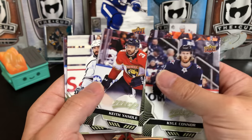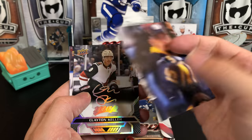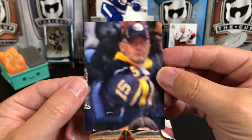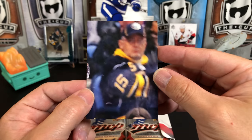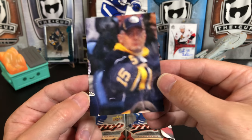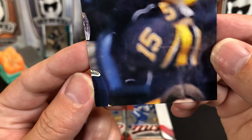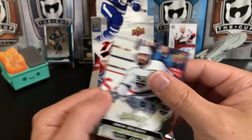Carter Hart, Keith Yandle, Drew Doughty. And this will be a puzzle back. When you put these together — nine cards and they complete a puzzle. I have no idea who this might be based on that. Got a little shoulder patch, maybe that's a Sabre, kind of makes me think it might be a Blue Jacket too. And our next pull was out of 25 — a Superscript of Clayton Keller. I like the rainbow foil on there, really nice. It's a nice way to start off the box.